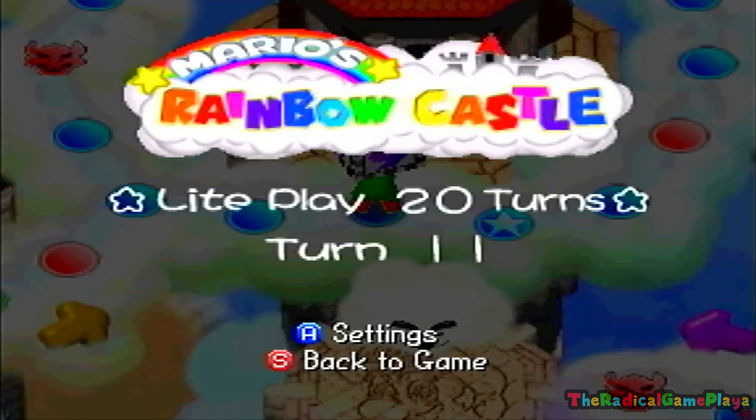Our top priority in Mario's Rainbow Castle is to bring the rainbow back and fully restore the castle to its original state. To do that, we need to obtain power stars so that Mario's Rainbow Castle can be originally restored back to its original state.